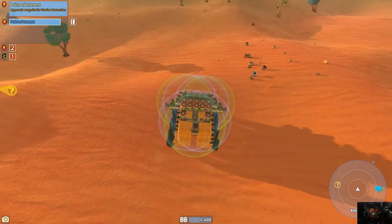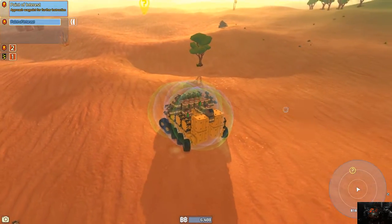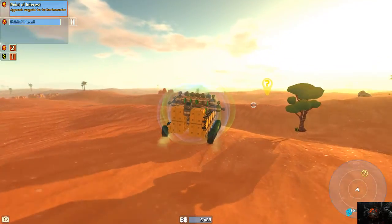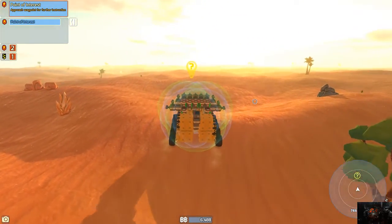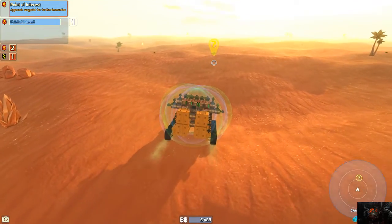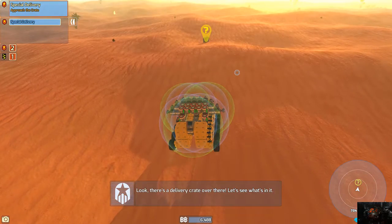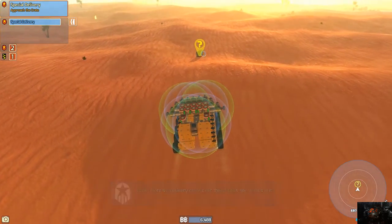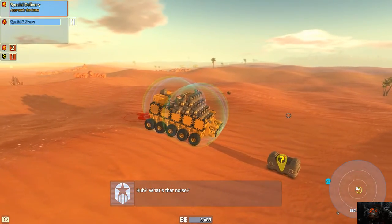That guy's pretty close. There's nothing here I really want, so I'm just gonna continue on. I'm hoping we can find a base with Tesla coils so we can start charging things a lot easier. I think this is gonna be an ambush because there's nothing here — oh wait, look at that.